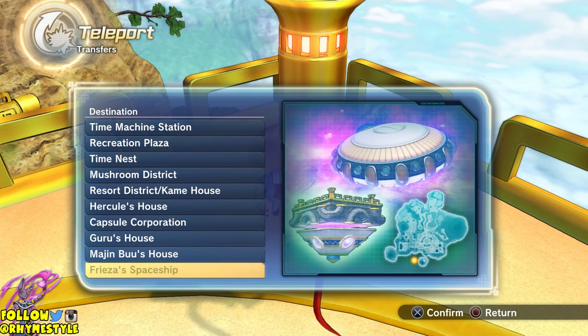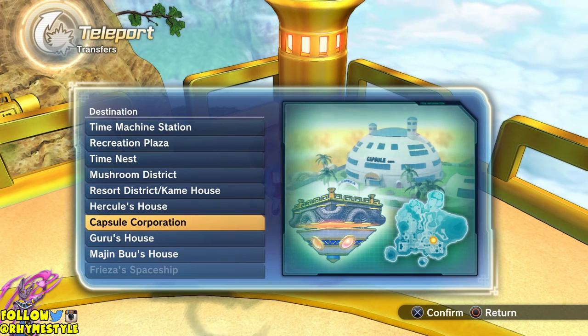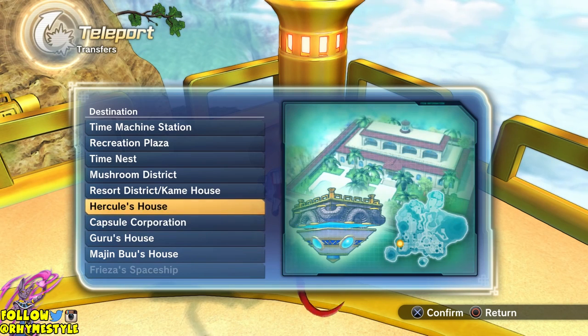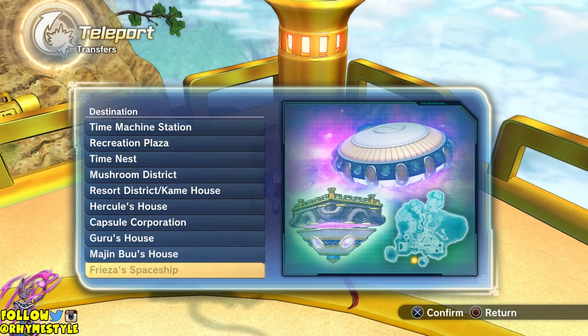And surprise, surprise, as you can guess, each of these refers to their own races. Obviously, Saiyans don't want to go Super Saiyan here — you want to go to Capsule Corporation. Humans want to go to Hercules House, Guru's House is for Namekians, Majin Buu's House is for Majins, and the Freeza Spaceship is for the Freeza race.